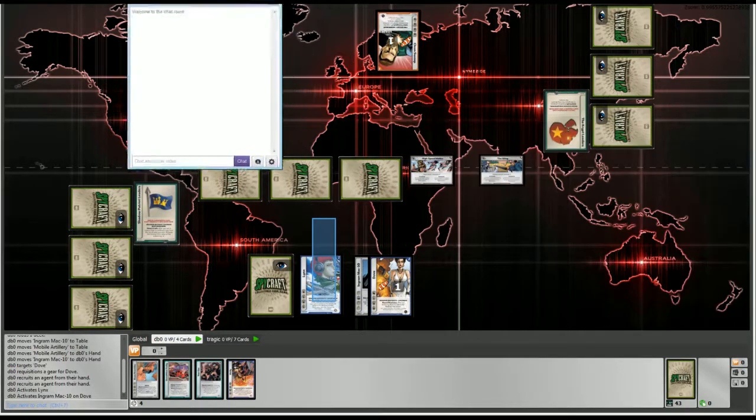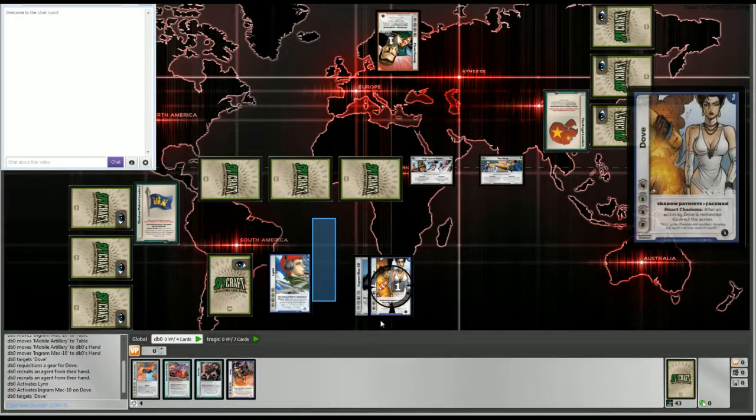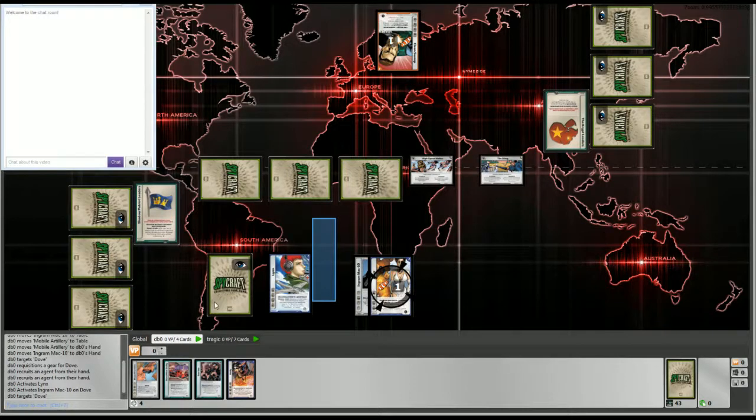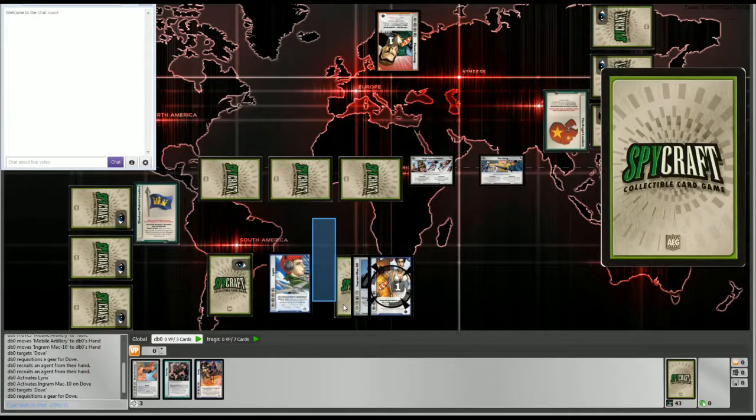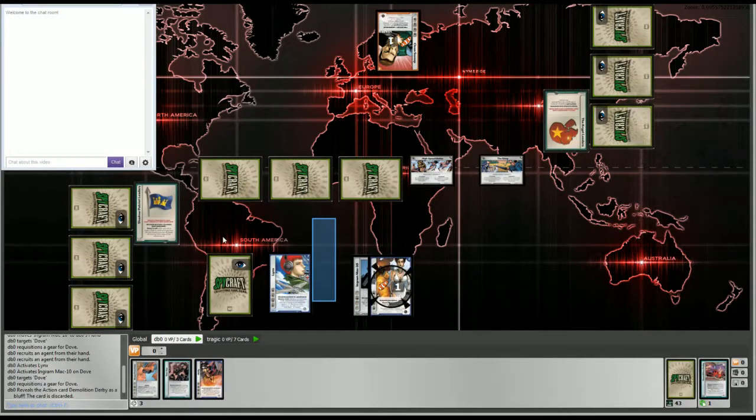You can bluff the opponent — a face-down card could be something completely different. If you play an illegal card and have to flip it up, the game automatically discards it. Any time you play an illegal card on the table and it's revealed, the game will automatically discard it if it is not a valid card.